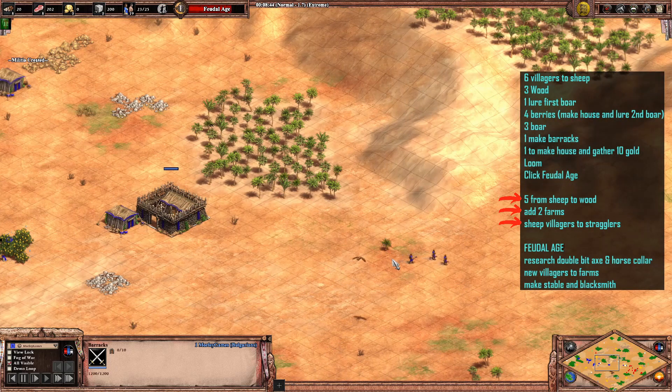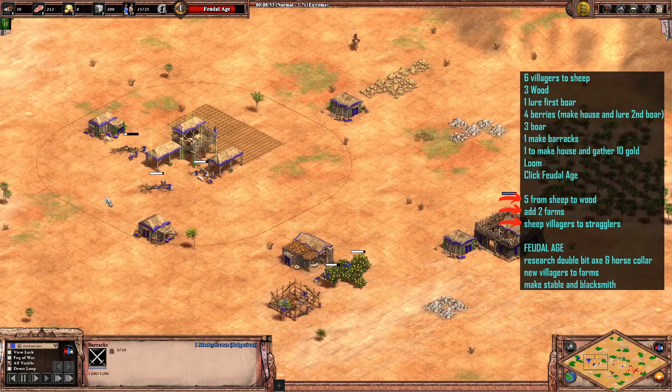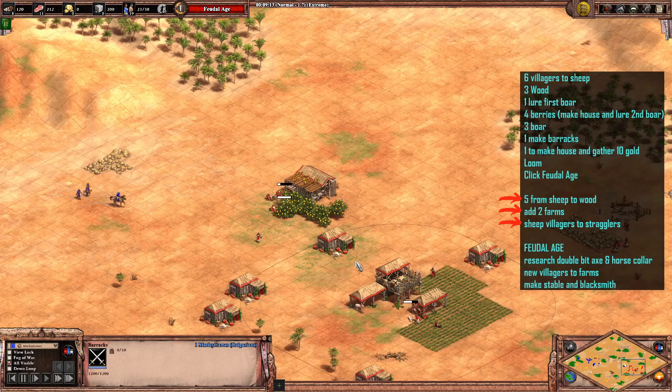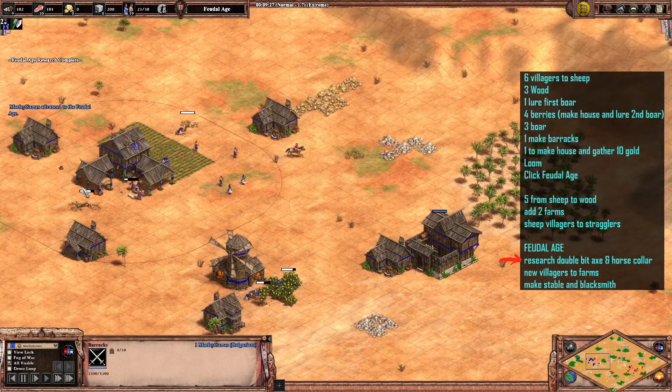As you can see, the militia are going forward now — not quite at nine minutes yet, but making their way. They're almost at nine minutes and very close to the enemy base. At nine minutes 16 to nine minutes 20, we're on the enemy berries, which is great.